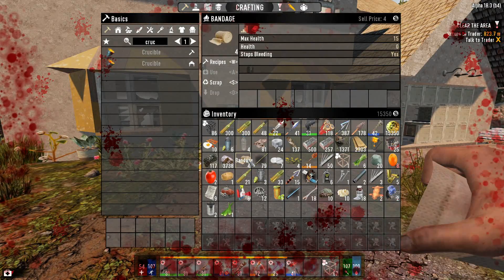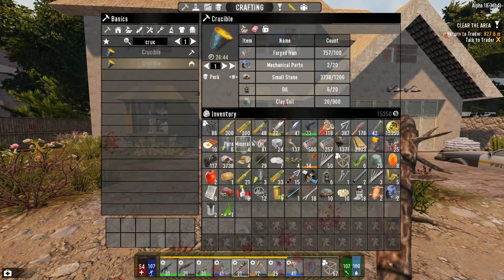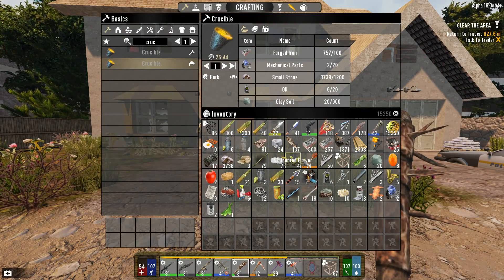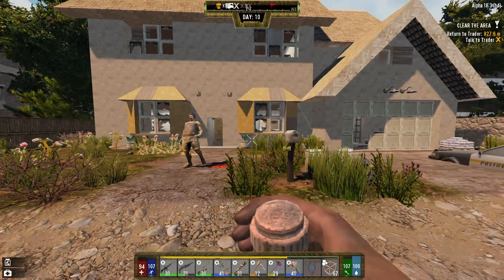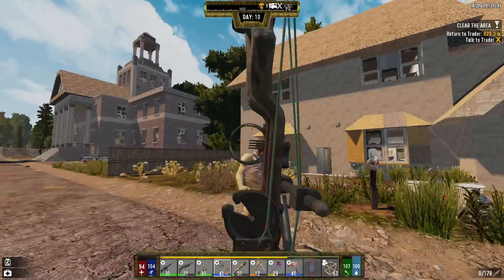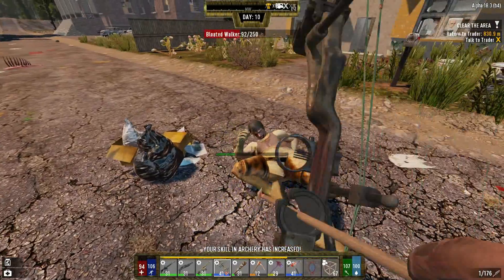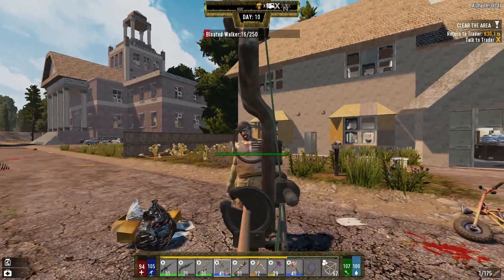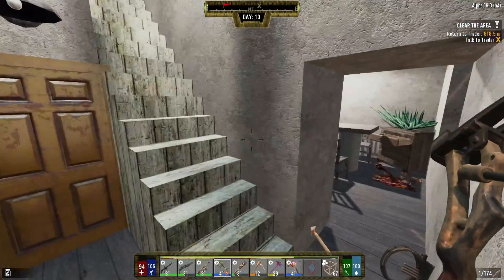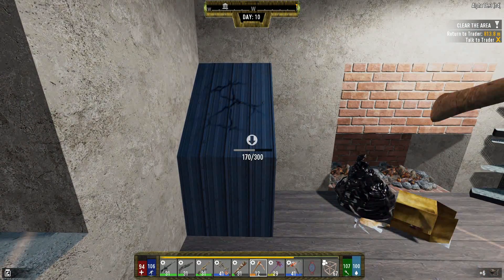Bandage up. I don't want to do another bandage — let me get my max health up and then let's try some paint colors. I always wait until the last one to shoot their head off; I want to shoot their head off immediately. Killing me in one shot!